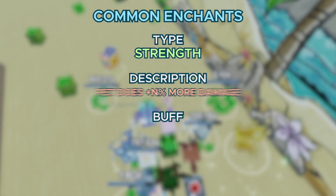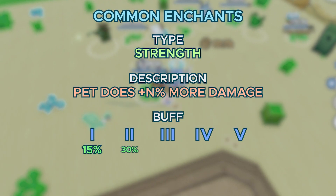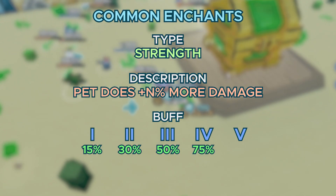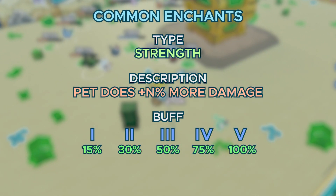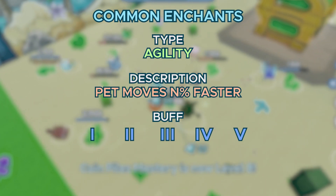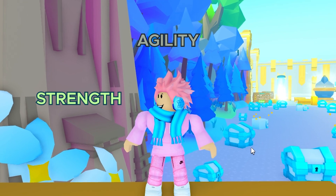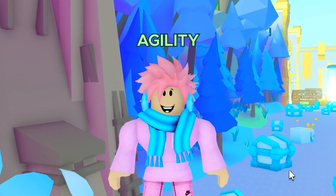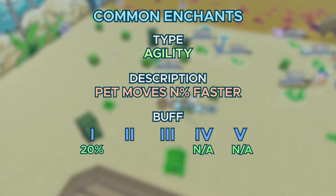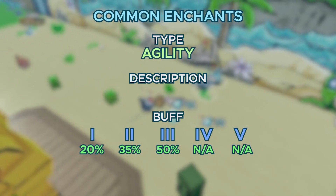Next up, we got Strength, which is pretty self-explanatory — it's basically how much damage your pet does. Tier 1 is 15%, tier 2 is 30%, tier 3 is 50%, tier 4 is 70%, and tier 5 is 100%. Next up, we got Agility, which lets your pet move a lot faster. In my opinion, this isn't that useful — I'd prioritize Strength over it. This enchant only has 3 levels: tier 1 boosts speed by 20%, tier 2 by 35%, and tier 3 by 50%.